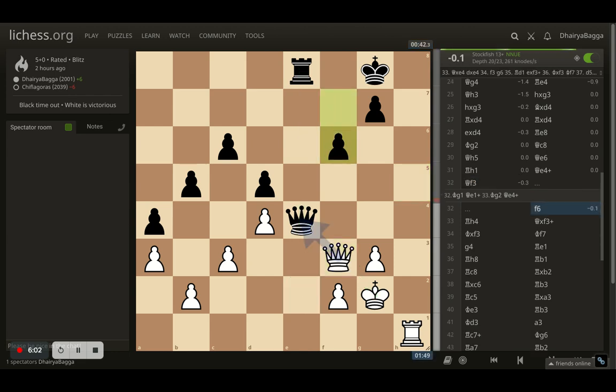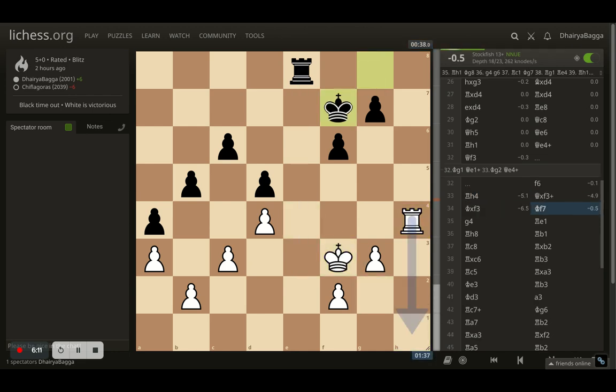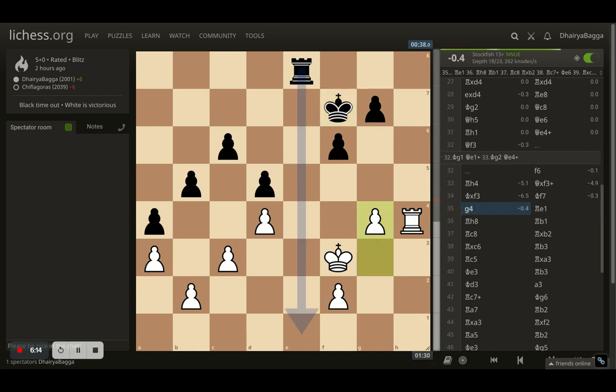But my opponent denies taking and plays f6 there. And I just went with rook to h4, now asking opponent to take, which opponent does take. And I take back. And now opponent plays king to f7. Here I pushed my pawn to g4, which was bad. I should have just got my rook backwards so that there is no possibility of opponent coming to the last rank. But here my opponent comes.